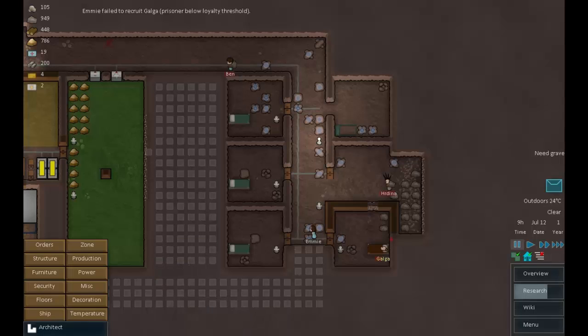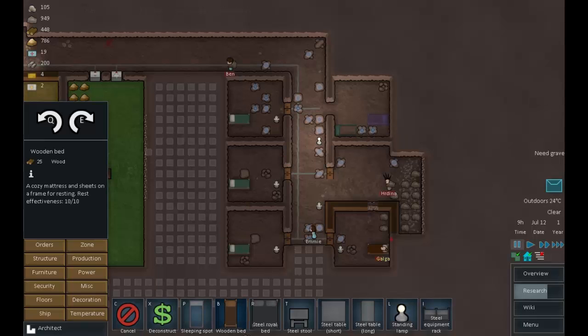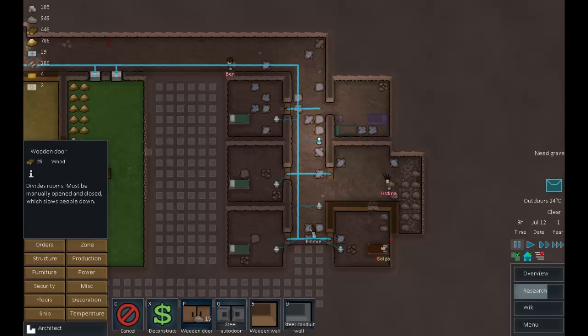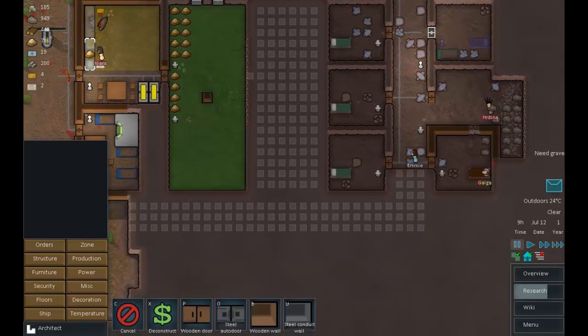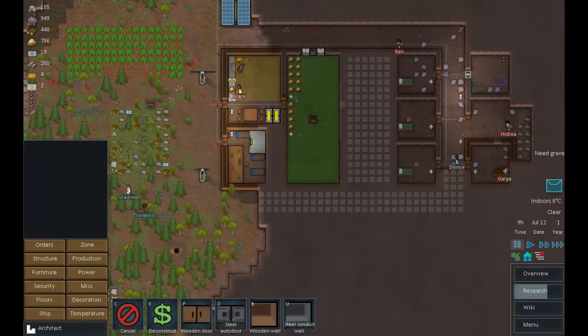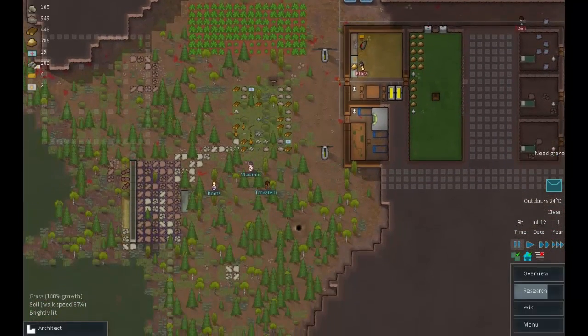We need to redo Dina's room because we gave it to the prisoner. Let's make ourselves a quick bedroom — standing lamp and wooden door. Right, that was a bit of a disaster but we survived, we recovered, and we will move on. We're well past 20 minutes so I'll call it an episode here. Thank you very much guys — I hope you've enjoyed watching this unfold. I've been Simon Parsons, this has been RimWorld — thank you and good night!